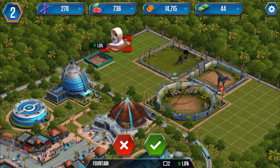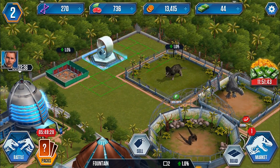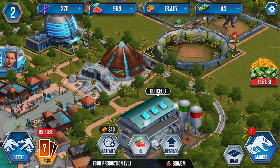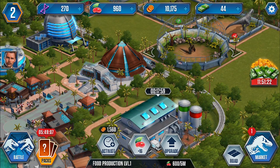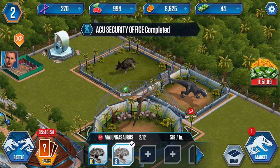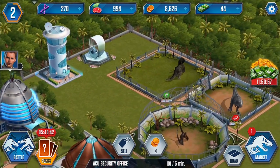Let's place the fountain down too for some XP, even though it's not much. There's a one percent indicator - I'm not sure what that one percent refers to. I'm also looking forward to my first amphibians. You can do multiple food production activations, so if you have enough money you can set it up overnight - that's pretty useful. The security office has been built!